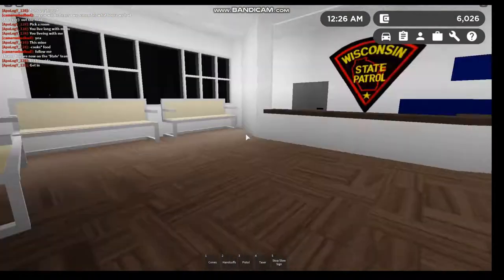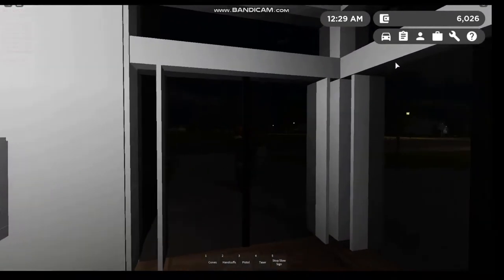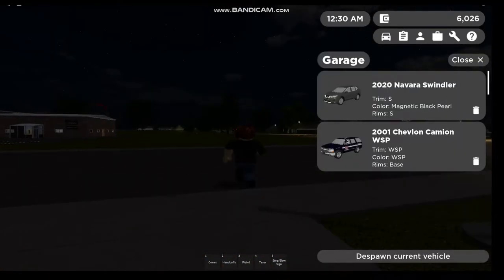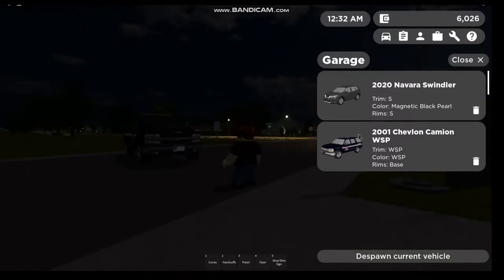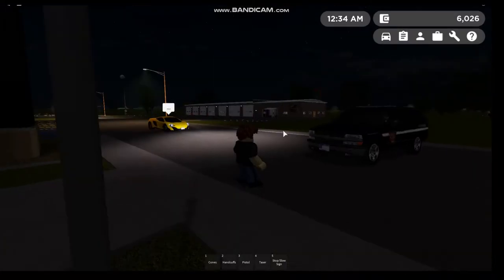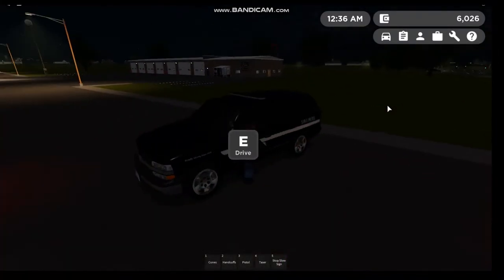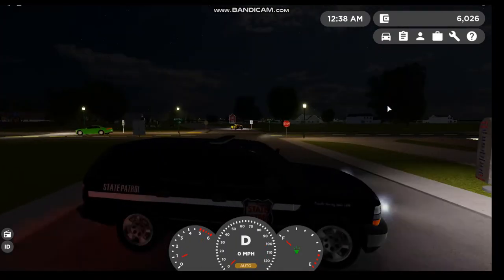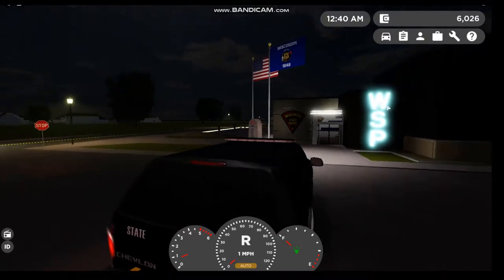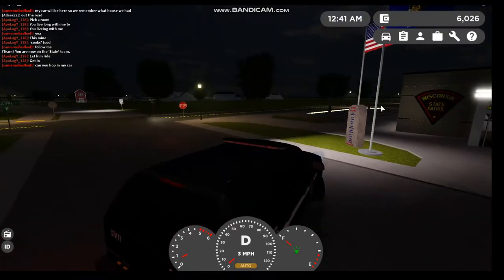We're rolling off and heading into the front area of the police station, then heading out. We're going to be in the Skyline Cruiser, which is a 2001 Chevrolet — the WSP-style. Let's get some lights on and see if we can catch some bad guys.